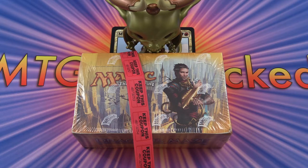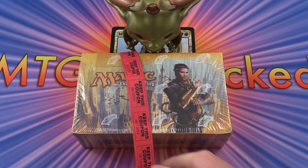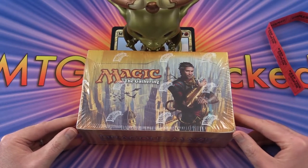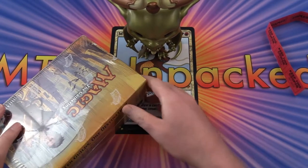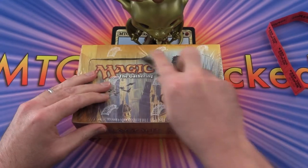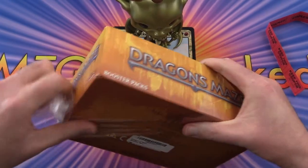Today on MTG Unpacked we're going to go on a journey to a place called Hosetown. The set today we'll be looking at Dragon's Maze. I'd like to thank one of my viewers, Fifth Moon Magic, for the encouragement to do this. I don't think he really believed I would go ahead and do it, but here it is. I've heard this is supposedly one of the worst sets value-wise, but being the curious fellow that I am, I wanted to see for myself.